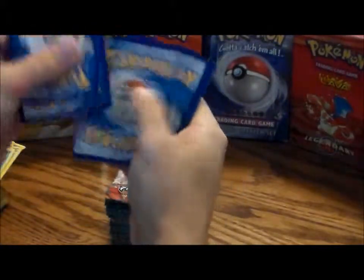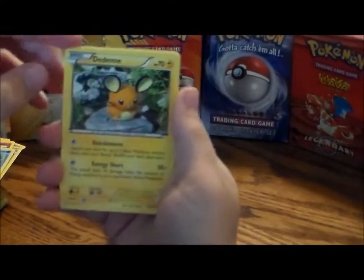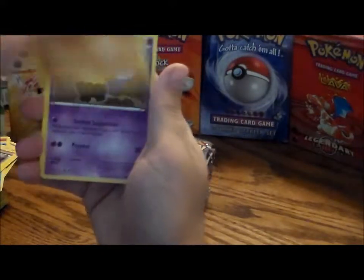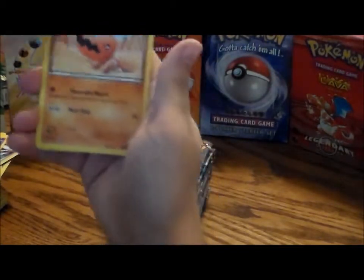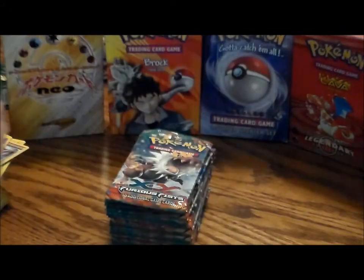One, two, three. Got a Pikachu again, a Battle Reporter, Hitmonchan, Drowzee, Lickitung, Bellsprout, Noibat, Trapinch, a reverse hollow Hitmontop, and a rare Magmortar. Alright, we'll pick it up next time.